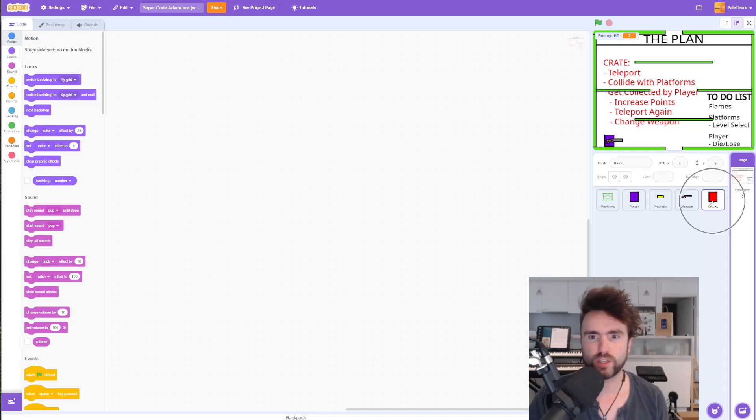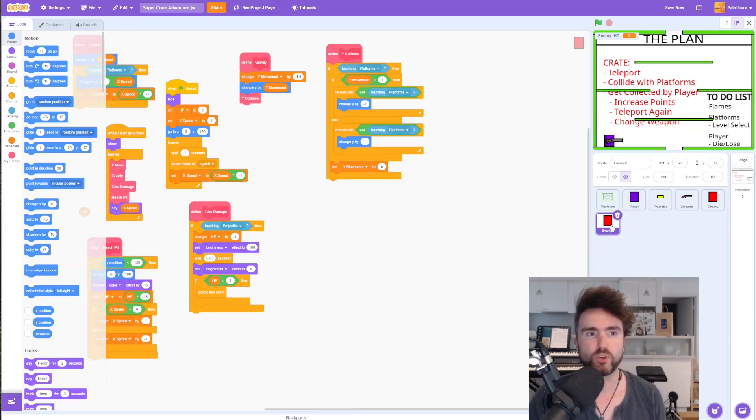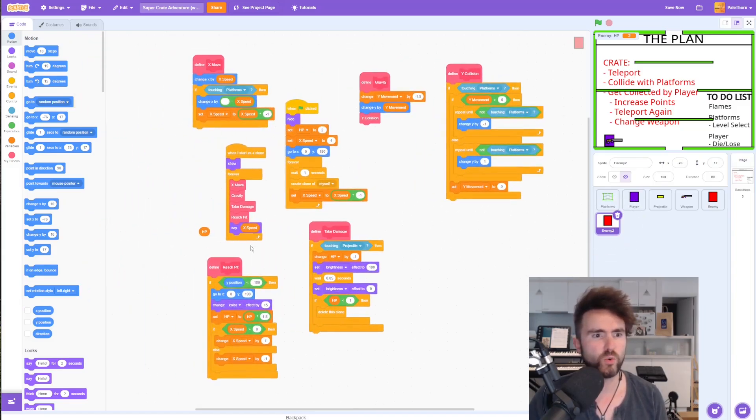So if you right click on where it says enemy, then duplicate. Now we've got our enemy 2. Let's have a look at all of the code that's inside enemy 2.